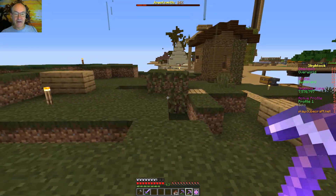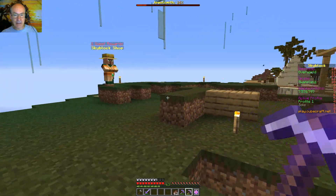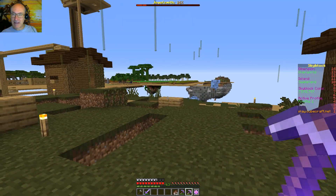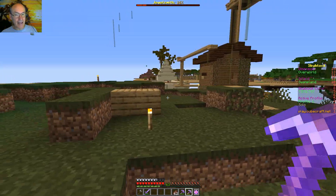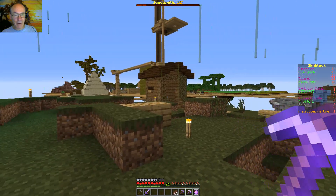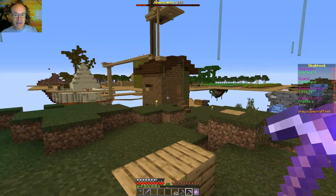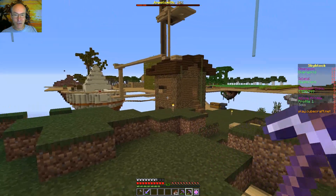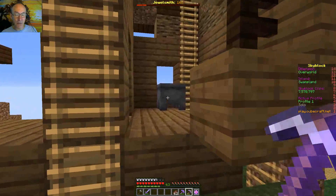Then I got rid of most of the mobs on top — the skeletons, zombies, and slimes — by taking them out with a bow and arrow or whacking them with the sword. The witches, however, I just flushed with water so they all went over the side into the void.